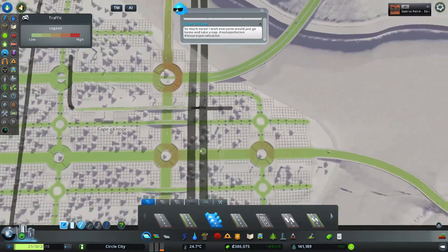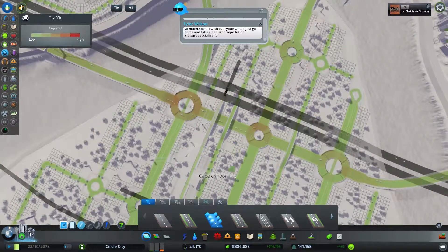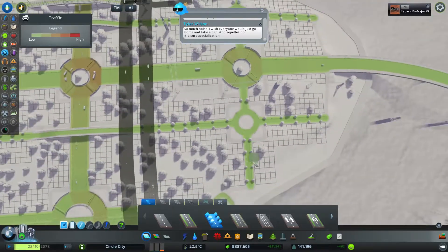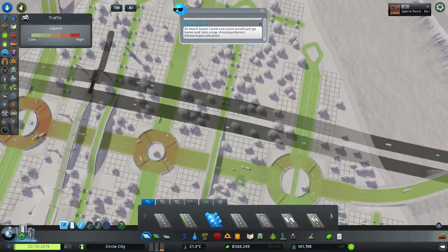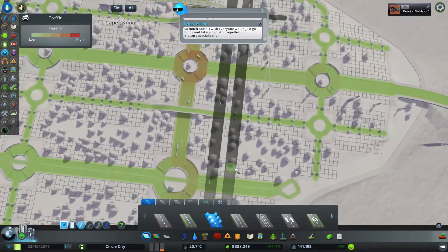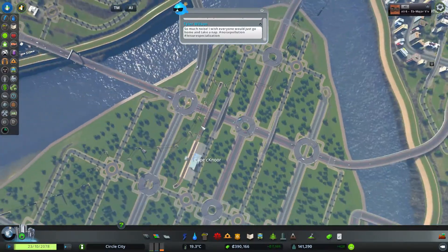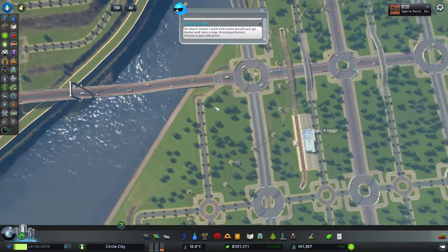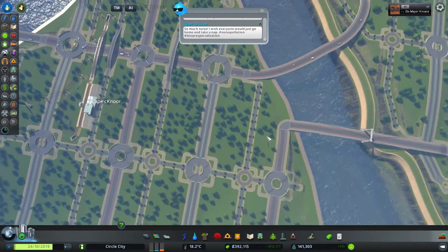That's going to be troublesome since I just made some railway tracks there. Then again, we do have some end roads here we could tweak, or we could even just use this road as a connection point. We'll probably do that once we start building up this area. Now that we've connected these, we should get new transit routes, hopefully.